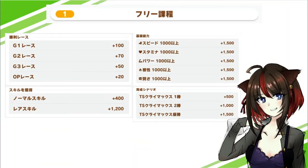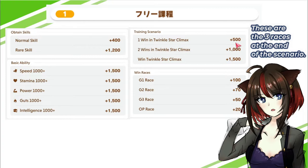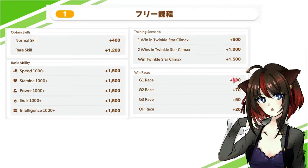Let me do a quick translation of the score bonus criteria. For every normal skill you get on this run, you'll get 400 points. Every rare — gold — skill gives 1,200 points. For every single stat that goes over 1,000, you get 1,500 points each. In the training scenario, one win gives 500 points, two wins gives 1,000, and winning completely gives 1,500 — these three all add up. The more races you do and win, and the more skills you get, the higher your score.